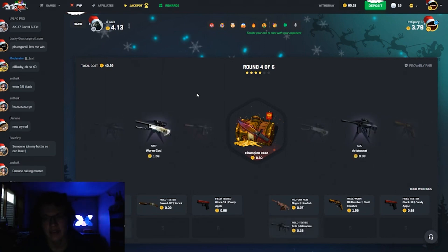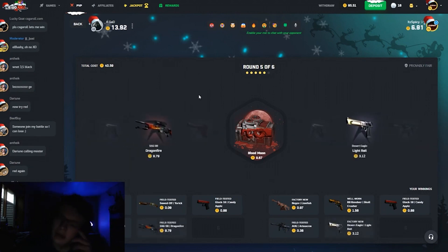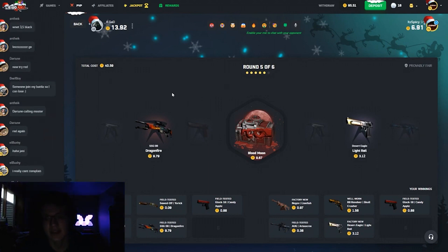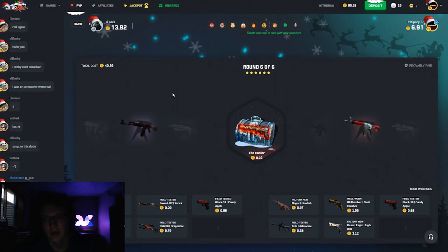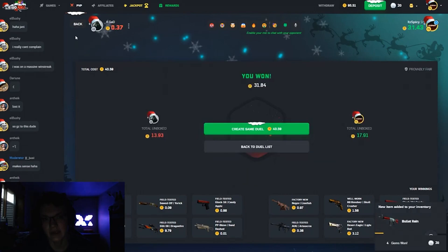Dog candy not so great either. Champion case - come on, let's see something good out of here. He pulls a Worm God, let's pull the Nightmare on the Blood Moon maybe. No pulls from us there, just missing on that case today. But the Cooler - we pull the Bullet Reins so we do take this one, though we lose money overall.